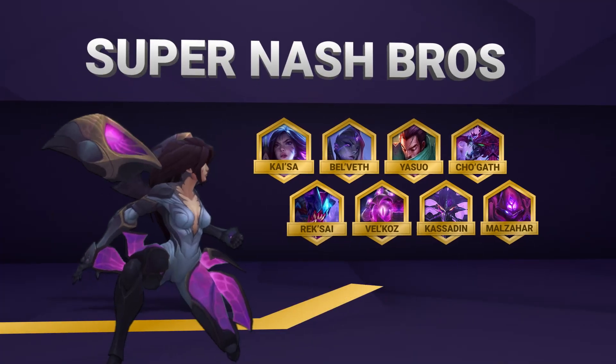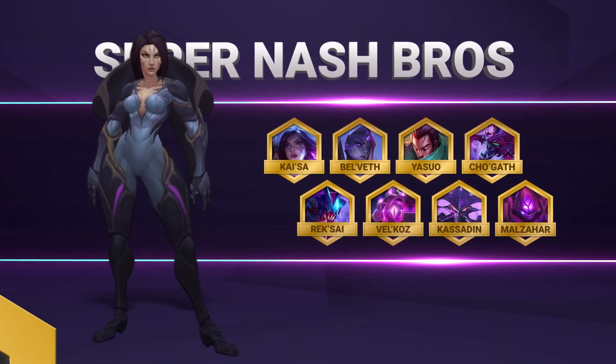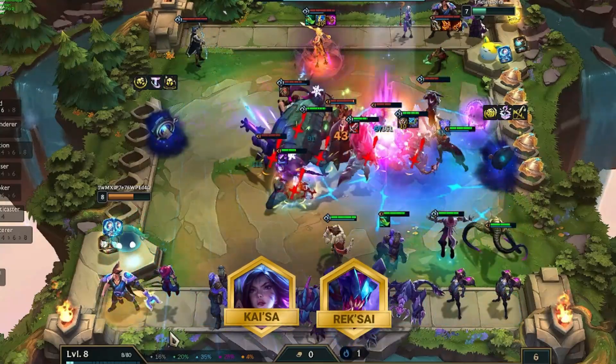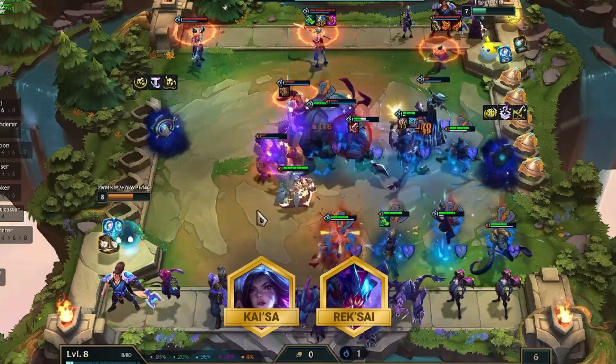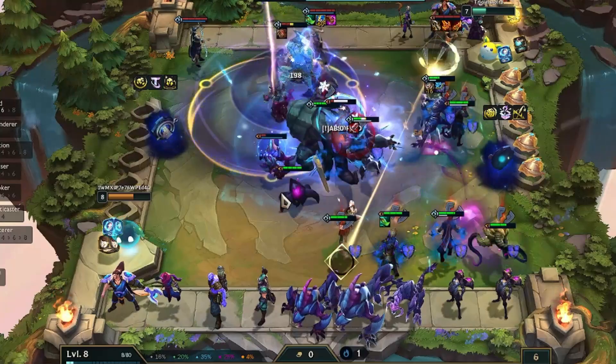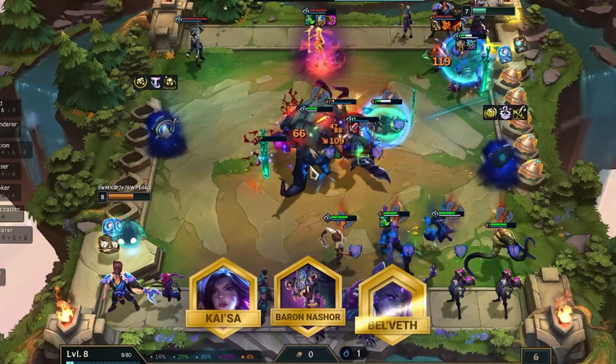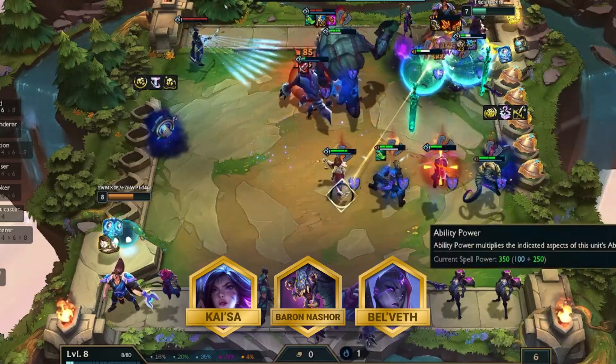Void got some pretty juicy buffs this patch, bringing our Super Nash Bros comp back into a seriously strong position. Kai'Sa has been buffed and so has Rek'Sai, making him a potential carry here too. Now as you probably already know, this comp runs with a full Void board, unleashing Baron Nashor at level 8 and using Kai'Sa and Bel'Veth as your main damage carries.